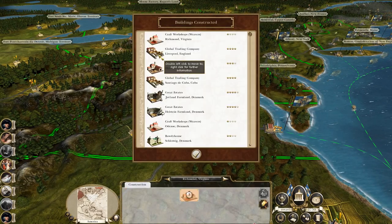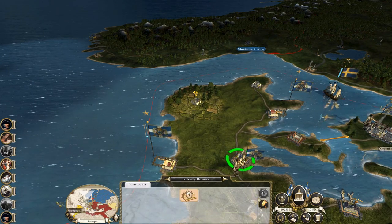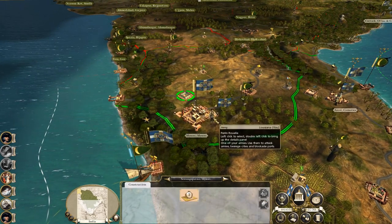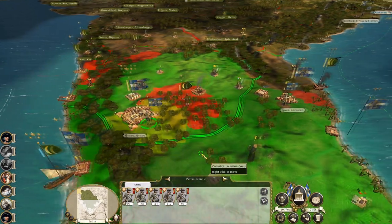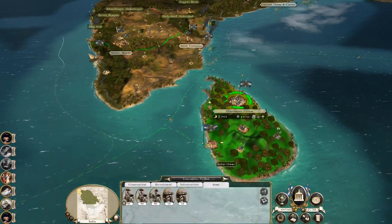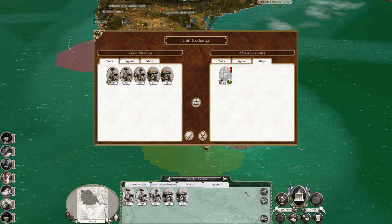Let's do a round of building just to make sure we are maximising our income. Great Estates in Jutland, the craft workshop, and let's upgrade this bawdy house because we've got the money. I've got a few global trading companies in our trade zones - that's okay. Let's build a church school here. You guys are replenishing. We've got you chaps over here which will probably just attack. Let's take all of you, bar one of my second rates - this cavalry and artillery. Let's embark it.